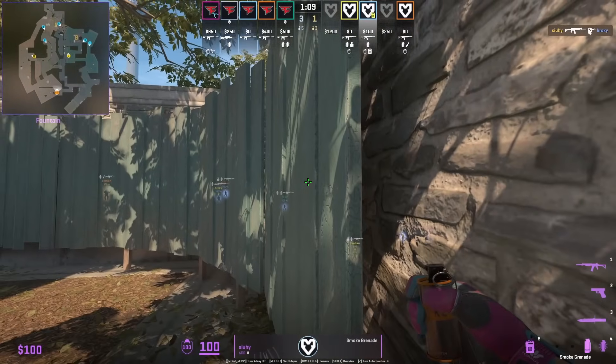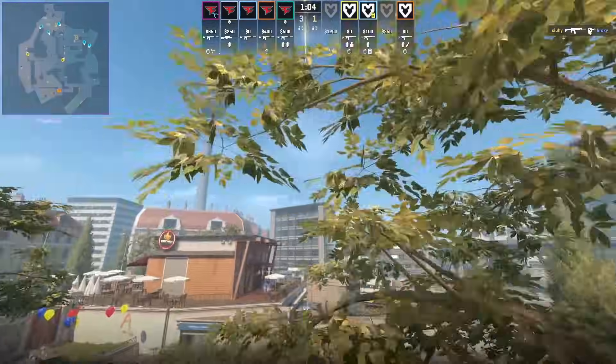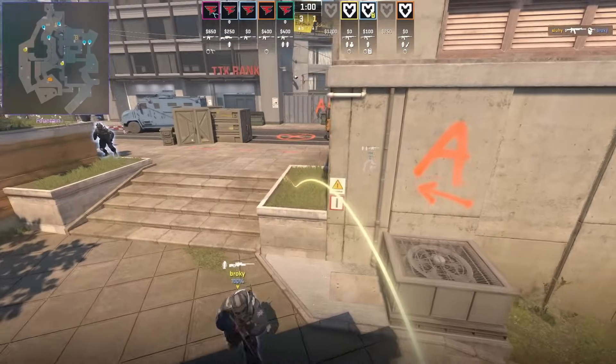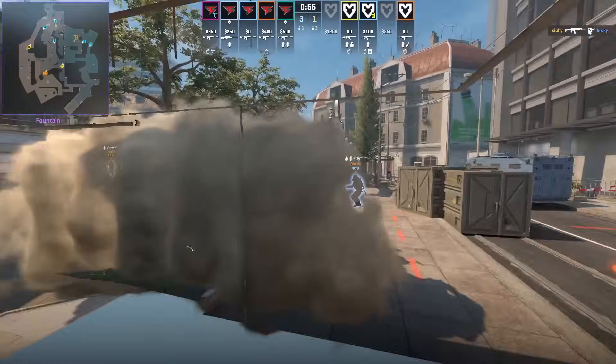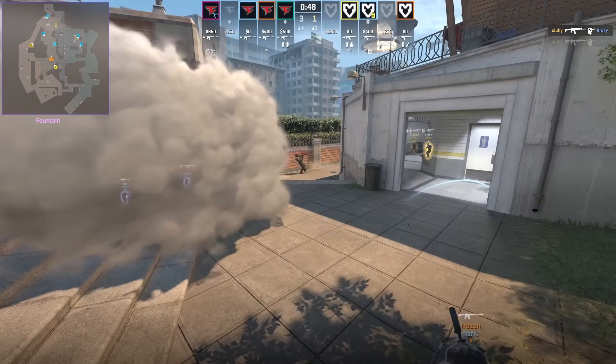Sho shows a very easy smoke lineup for the A pressure lurk smoke. With any A pressure lurk smoke you have to be careful of the CTs playing around the smoke towards the right of it, so Miles knows that and they throw the perfect flashes to entry in.